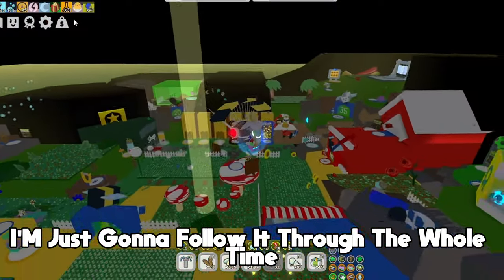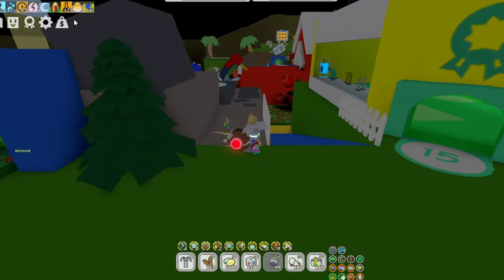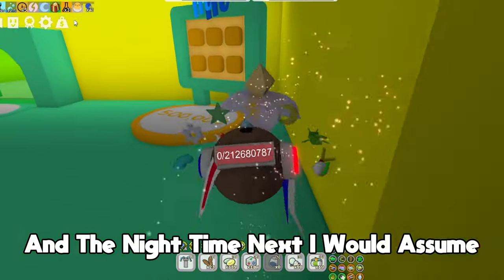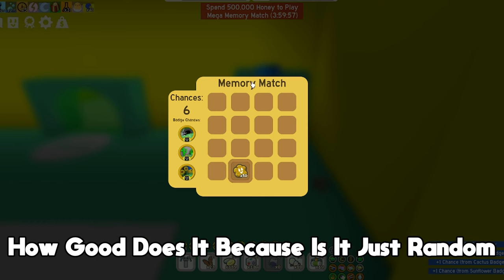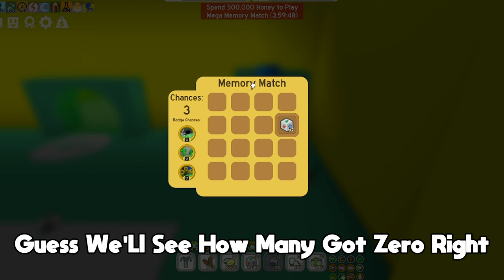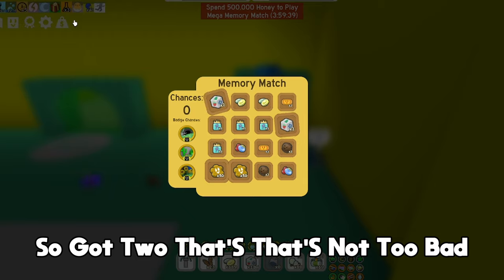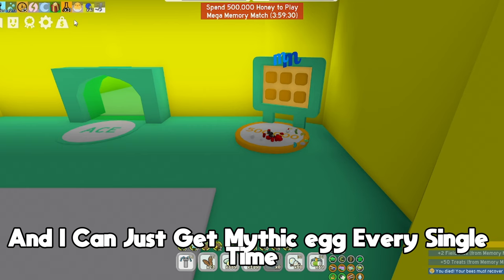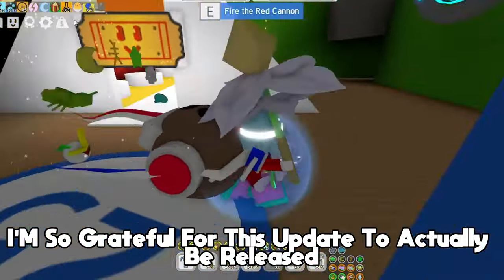I don't have to set my alarm every two hours to try to get the mythic egg anymore — I'm just going to follow it the whole time. It does the matches in order: 25,000 number, 500,000 number, then nighttime. It feels like it's doing them randomly but okay — got two world jellies. That's not too bad. This is actually perfect. I can just leave this on and get a mythic egg every single time guaranteed.